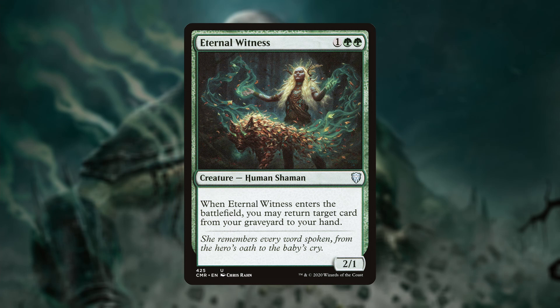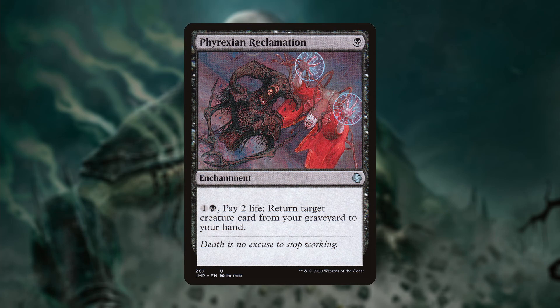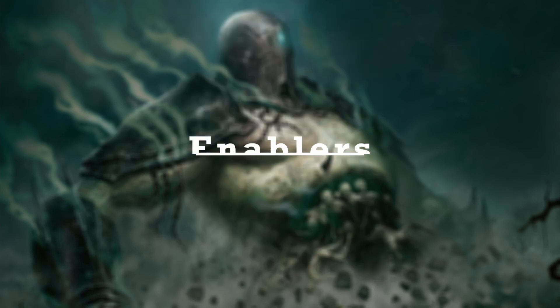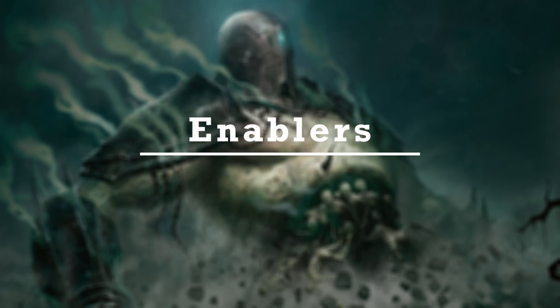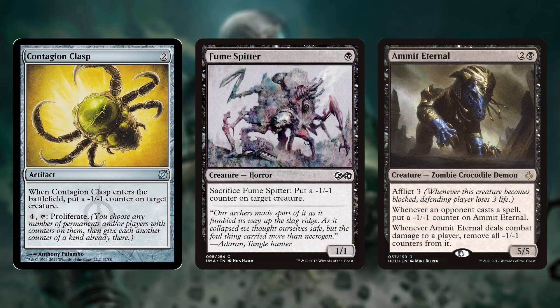Eternal Witness gives us a body while recurring something to our hand. Our last piece of reanimation is Phyrexian Reclamation — it's slower than the rest but very cheap, and we can put creatures back into our hand on the end step before our turn. Sometimes we need to make another snake or put a minus one minus one counter on something to kickstart our combos, so we run Amid the Eternal, Fume Spitter and Contagion Clasp as enablers.